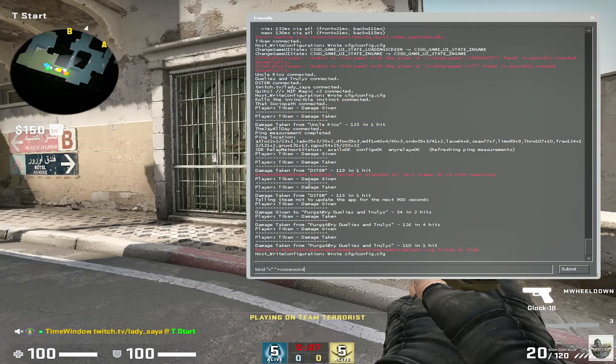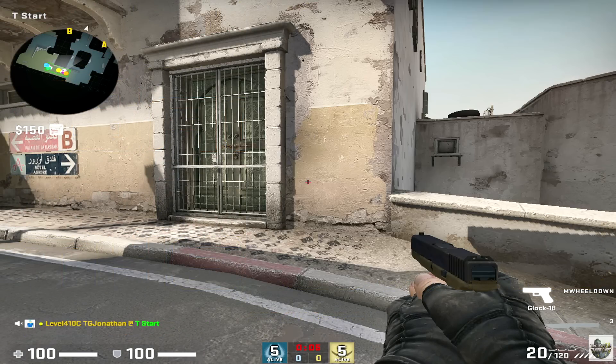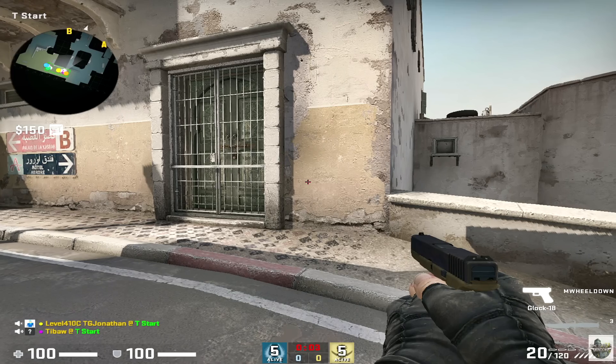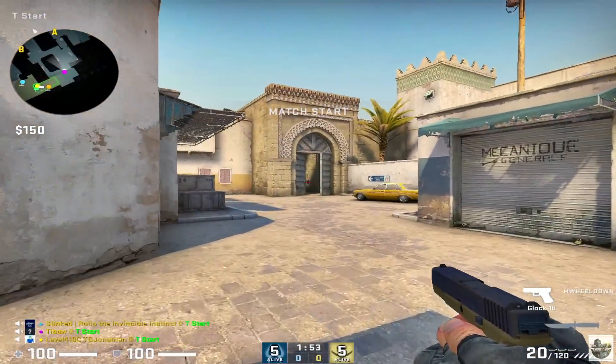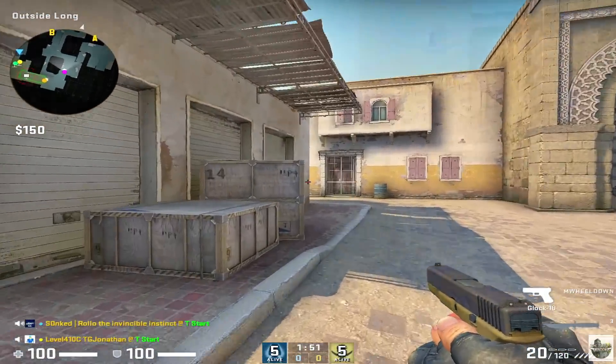Now since this is a pretty new account, I hadn't really set up all of my binds. You can see me binding my voice record right here. This is important because this is a team game, and something that silvers don't seem to know is that you're supposed to communicate with each other.